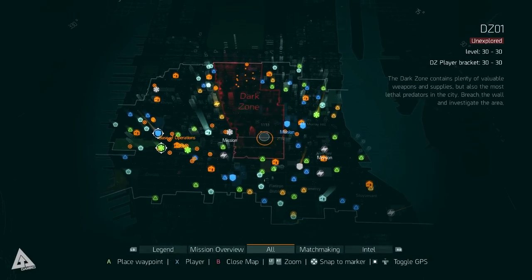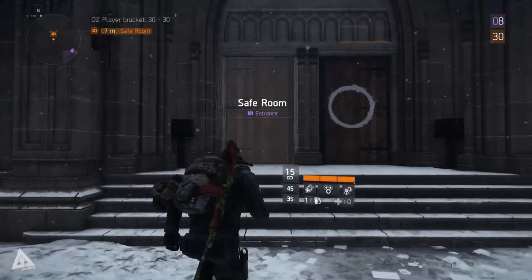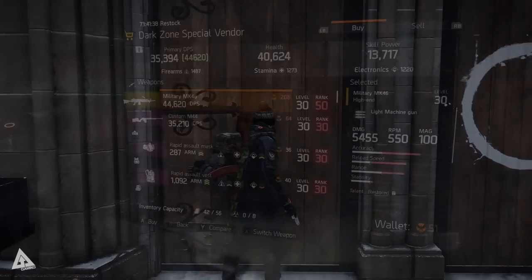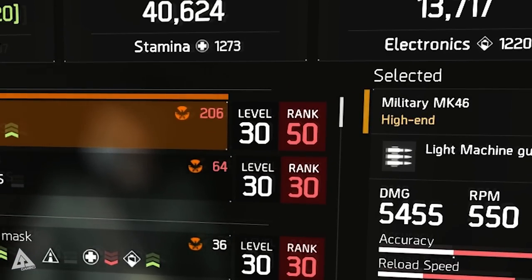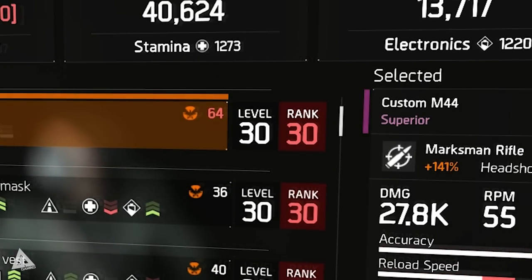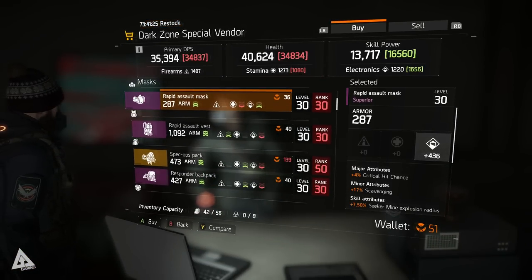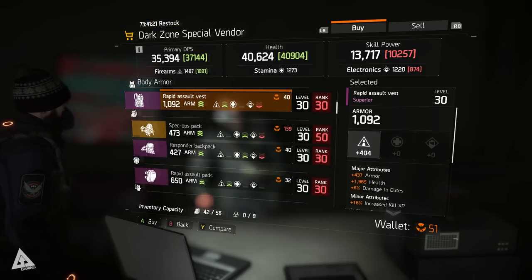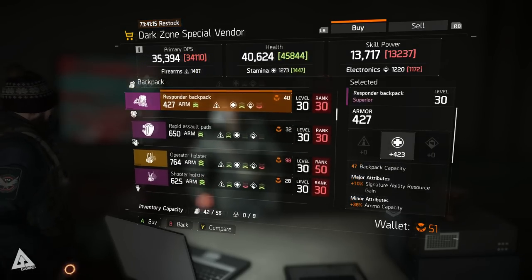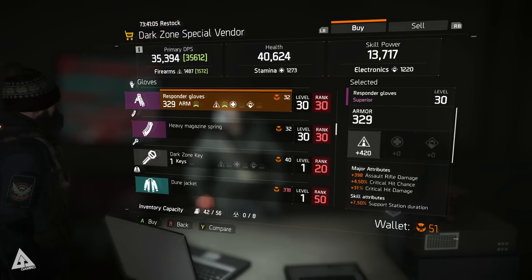If you go to the very north of the dark zone in DZ-06, you'll find a safe room in a big church. If you speak to the vendor there, you'll see that much like all the other dark zone vendors, items have both a level and a dark zone rank requirement. However, this vendor only accepts Phoenix credits. The vendors in safe rooms DZ-02 and DZ-04 still sell stuff for dark zone funds, but this vendor is where you take your Phoenix credits. As you scroll down the list you'll see he not only sells weapons and gear — both high end and superior — but also mods, blueprints, cosmetic items, and keys.